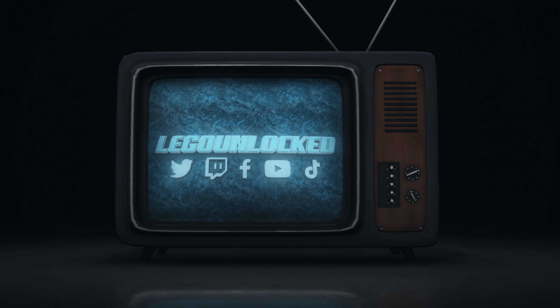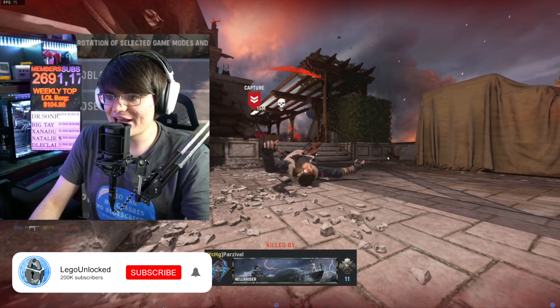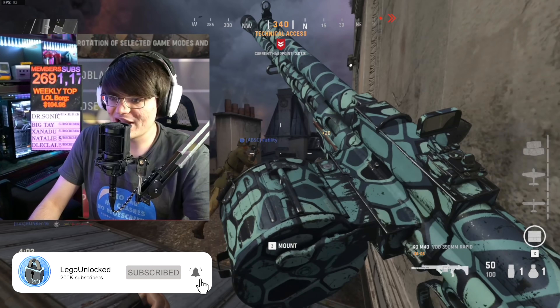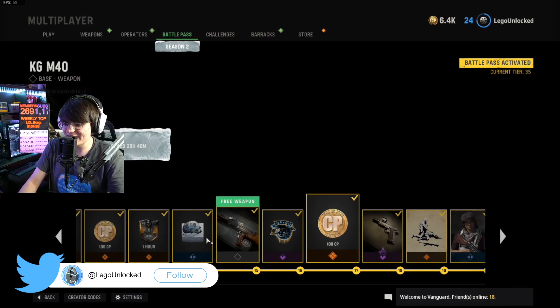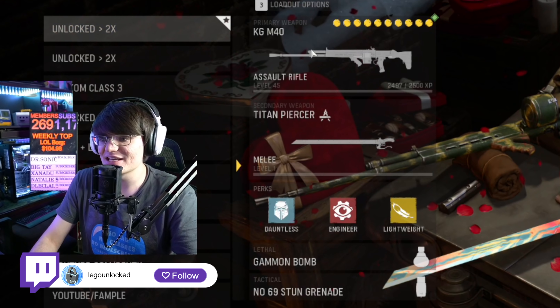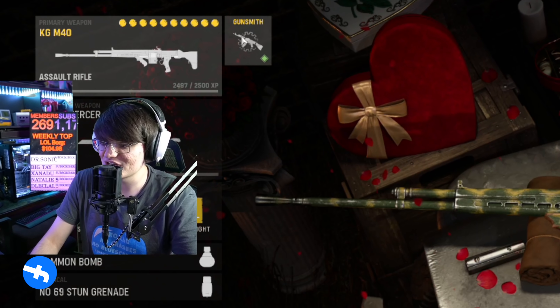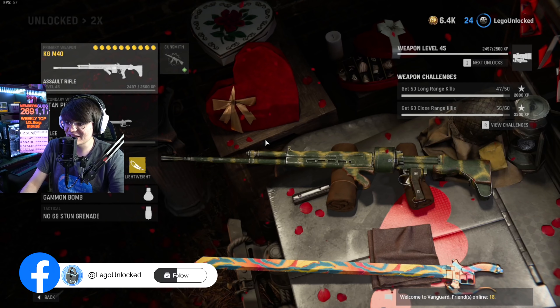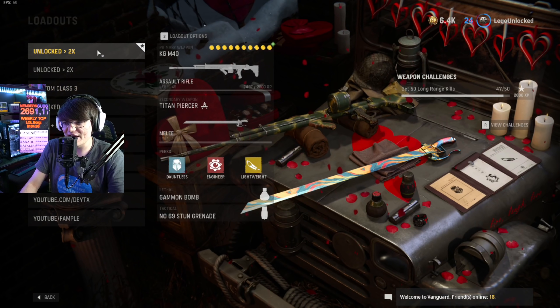At launch. Alright, welcome back guys — we got a brand new season here in Vanguard, meaning we got brand new weapons to test out. Starting off at tier 15 in the battle pass, you unlock this new AR, the KGM40. We're gonna be leveling this up so we can do our dark aether in one game potentially later tonight on stream. I actually really like the class setup I have for this.